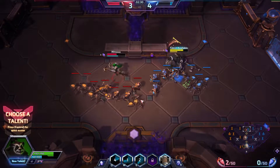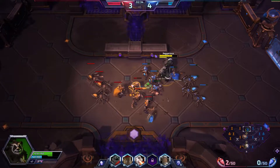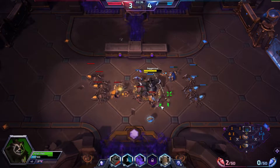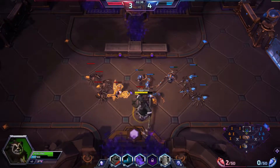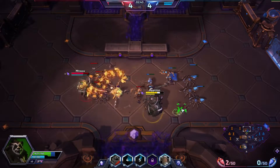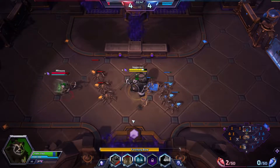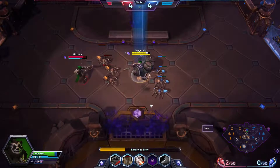The next talent I'm grabbing is Amplified Healing, because we have Charism to heal me, and it also increases the regen on my orbs — which is why we picked Regen Master first. The increased regen becomes even better because it amplifies your regen as well as your healing, which is pretty good.